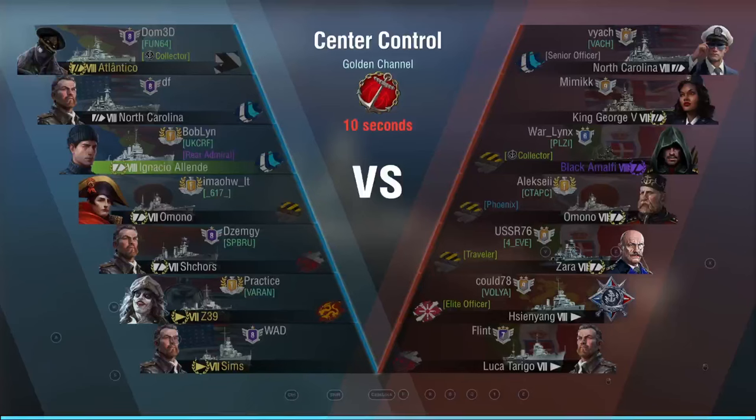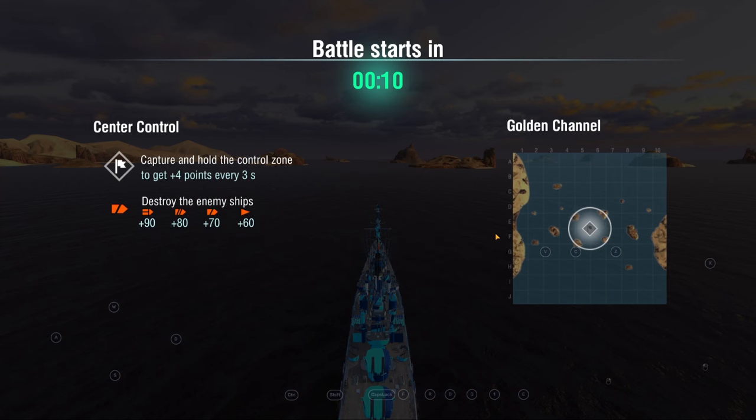Hey, what is going on guys? My name is Bob Loon, aka Pab Loon, and today we are going to be showcasing the Ignacio Allende, the Tier 8 Pan-American cruiser that I was lucky enough to get in the Early Access event, and I've been playing for a little bit to get ready for the eventual release of these ships.